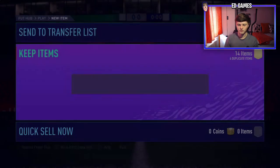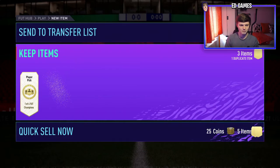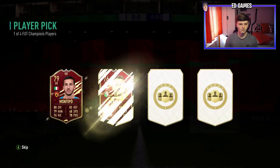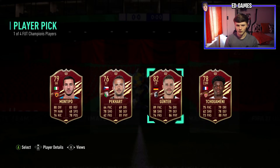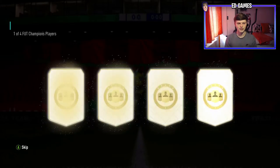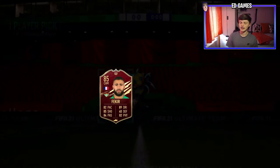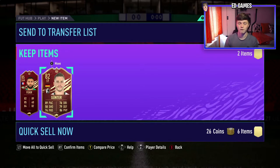Oh, there's a Bronze Pack I forgot to even claim, so we'll get rid of that — oh, I've opened it, we've gone for it. Oh wow, that is seriously bad. That's shocking. Next one though — can we get anything there? Vakia, 85 — we'll take it, we'll take it. But ultimately, yeah, the Icon Pack.